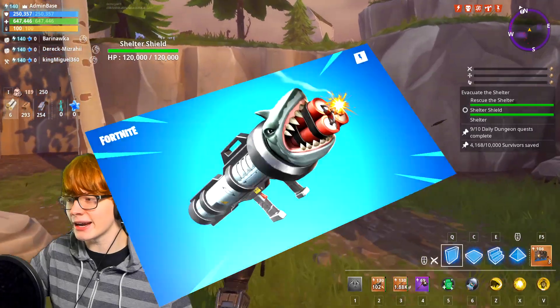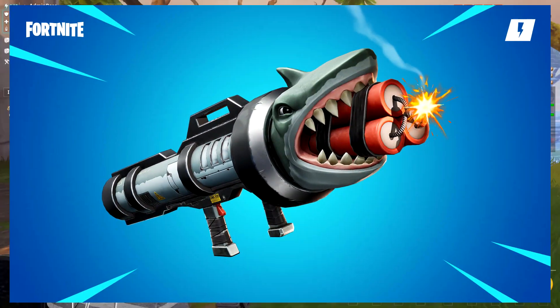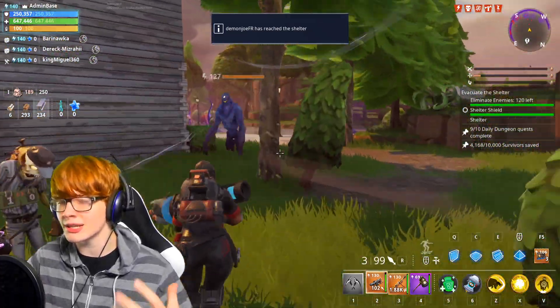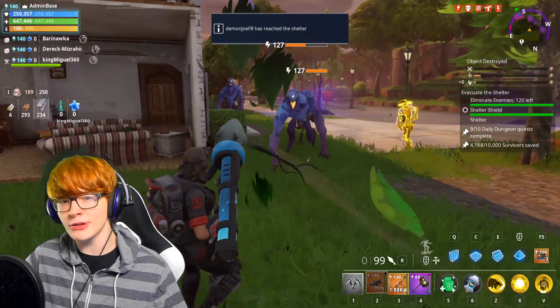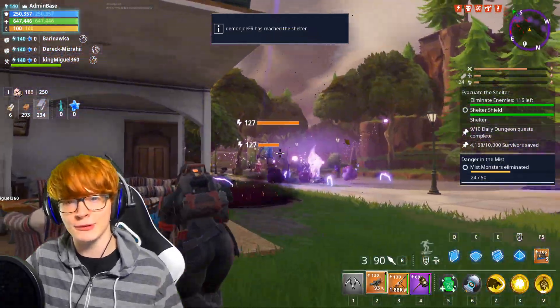Today we're going to be going over the Shark Attack within Fortnite Save the World. This is the newest launcher to find its way into the game, and it's quite literally a launcher that shoots out sharks with dynamite in their mouth that murder every single thing in front of it. It's pretty great, it's pretty hilarious, and I absolutely love it.